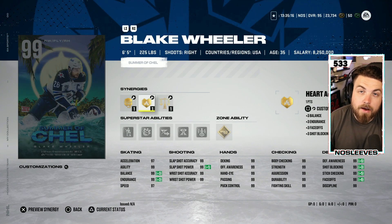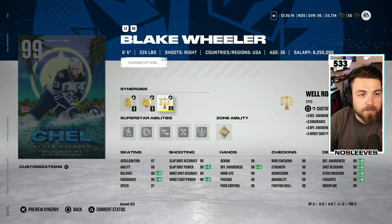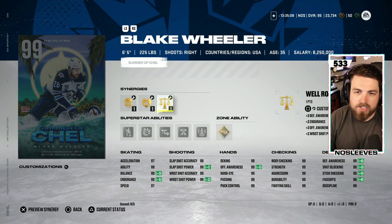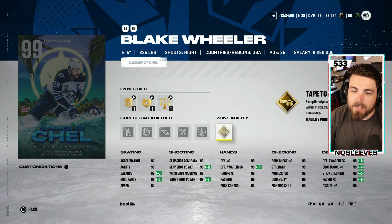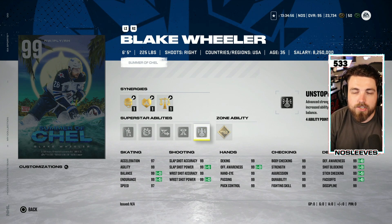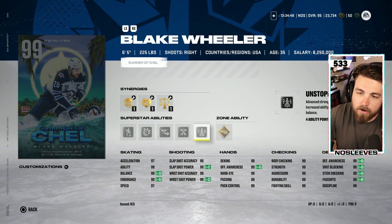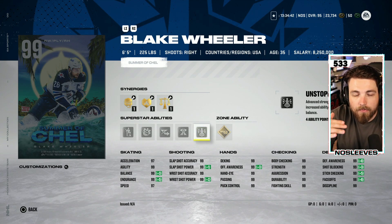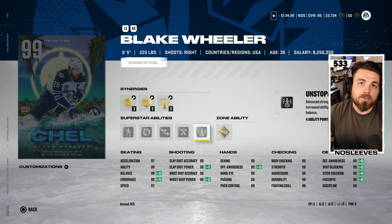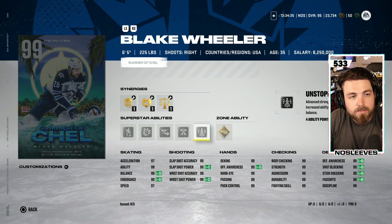Now we've got the 99 Blake Wheeler, who every year is one of the best HUT cards. This year he's getting older and didn't have a great season, so he didn't receive as many great cards as usual. He's six-foot-five, 225. I talk about it all the time — size at the end game matters, because when you're trying to differentiate between 99s, size is really the only difference along with zone abilities.